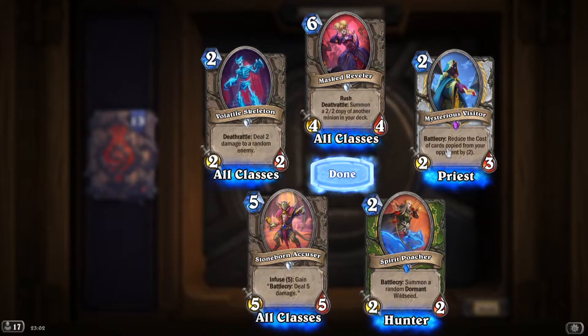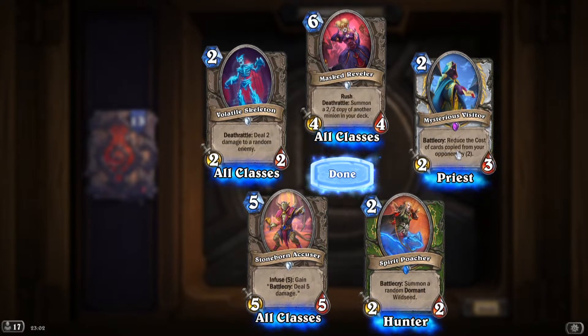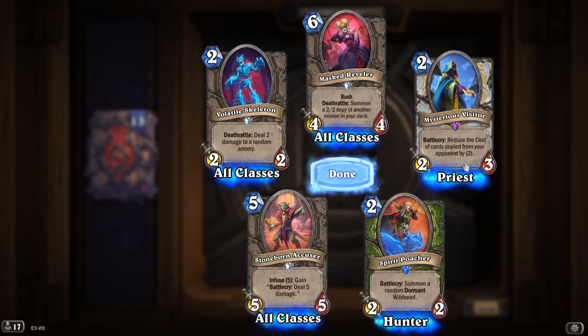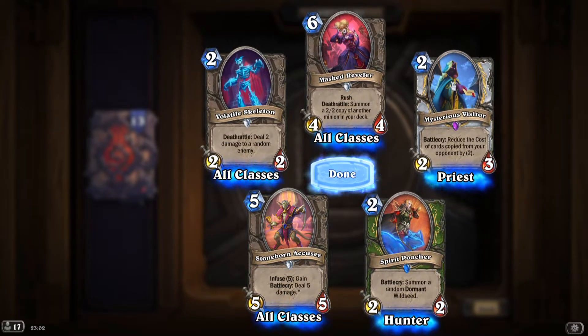'Mysterious Visitor': battlecry, reduce the cost of cards copied from your opponents by two — lovely art, I like it very much.